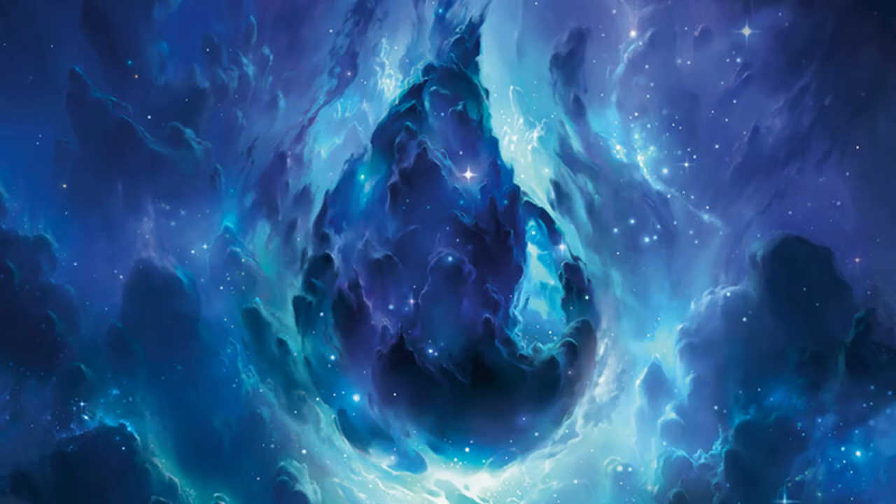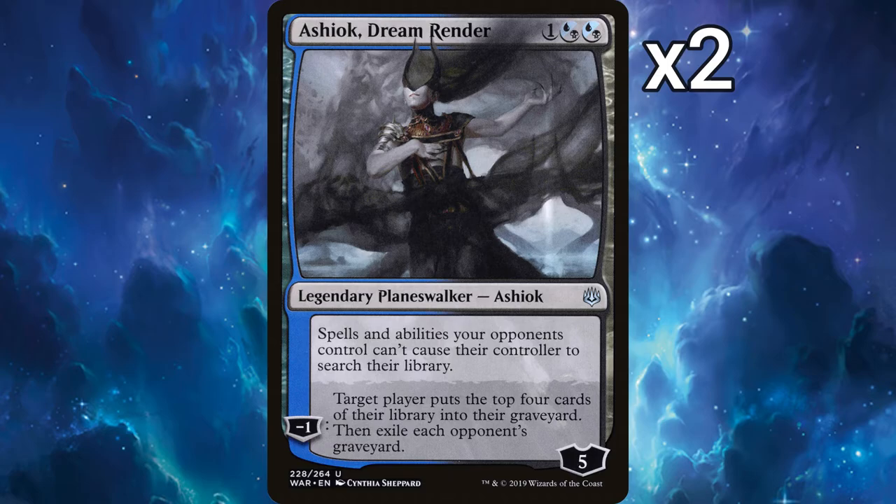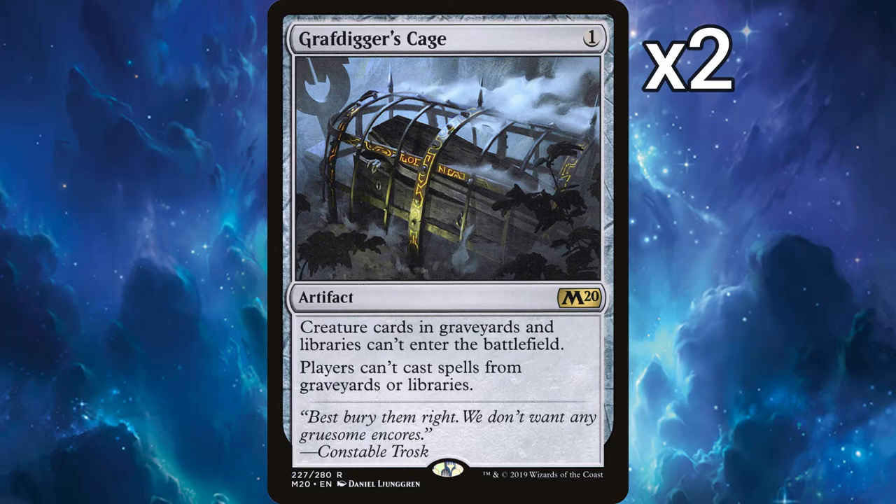Sideboard. In best-of-threes, you will rely heavily on your sideboard, as some matchups will require a different strategy. In our sideboard are: 2 Cunning Nightbonders — some people may want this in the main deck. It offers a discount on all flash spells and prevents them from being countered, but it better suits a mirror match or a longer game where the value can be found over several turns. 2 Ashiok, Dream Render — stopping library searches and exiling your opponent's graveyard makes this a clear counter for decks that use fetch-style abilities on cards such as Whisper Squad, and graveyard decks like Sacrifice or those using Escape mechanics.